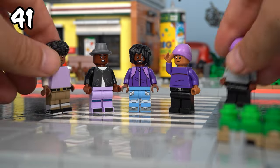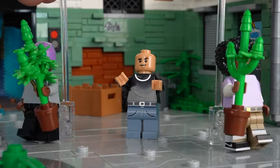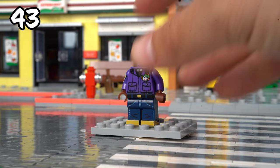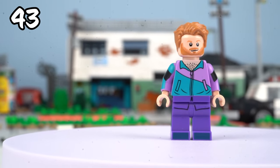The squad is rounded out by a couple of dudes handling product distribution. Finally I worked on the gang leader. For the first one I used custom legs, a purple Joker jacket, and a black bandana. The boss's right-hand man is this slick guy in a fancy Adidas tracksuit.